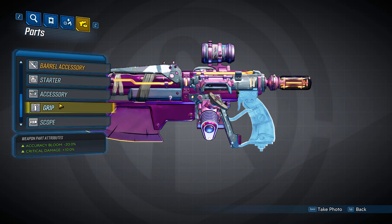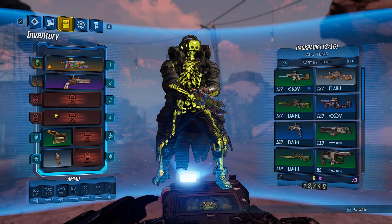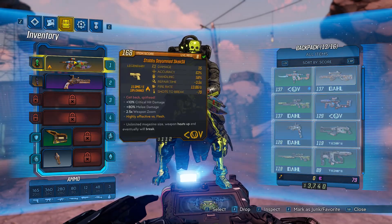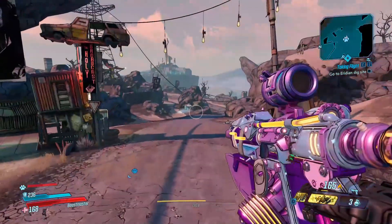This gun is very nice in close quarters, and because of the 2.5 zoom you can also hit enemies from a decent range. There's more crit damage on top of that, making it good for builds where you want to stack crit damage. I'm planning to make a crit damage build revolved around Flak for high damage output.